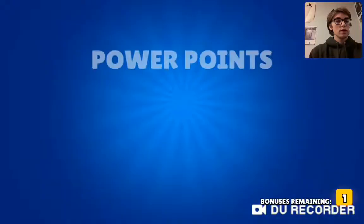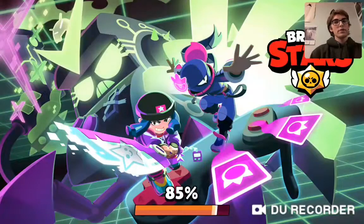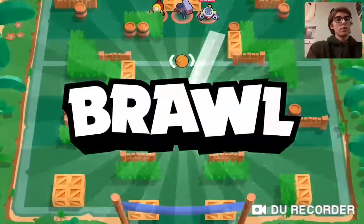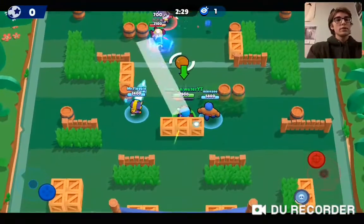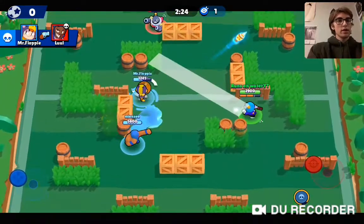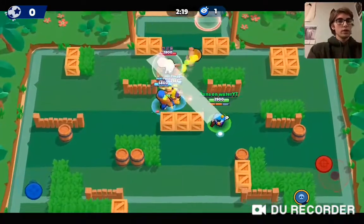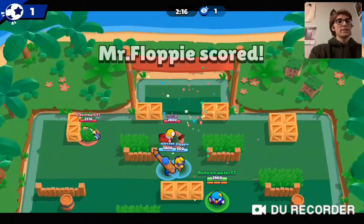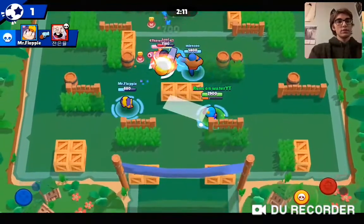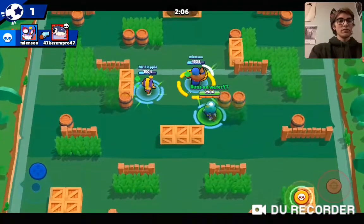We're just going to open up this box really quick and hop into another match. It's kind of a similar effect to Jessie or Penny - you cannot stand behind another brawler because of the splash damage. That should be a goal - yeah, nice. Dynamite was never going to be able to defend on his own there. They're clamping up together, clearly noobs if not bots. It's so easy at this trophy level.